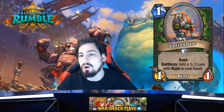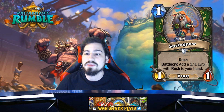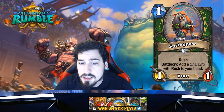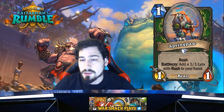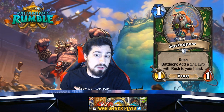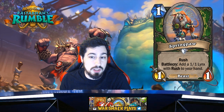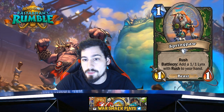Spring Paw — one mana 1/1 Beast with Rush. Battlecry: add a 1/1 Lynx with Rush to your hand. It's like Firefly but with Rush instead, less HP, and it's a Beast not an Elemental. Any mid-range Hunter deck will play this card — it's just good. It's a solid one drop that goes in a nice well-rounded Hunter deck. Not some crazy end-game combo card, just a solid one drop.